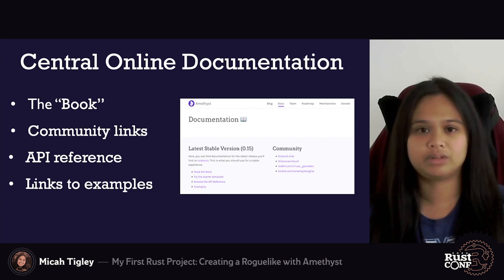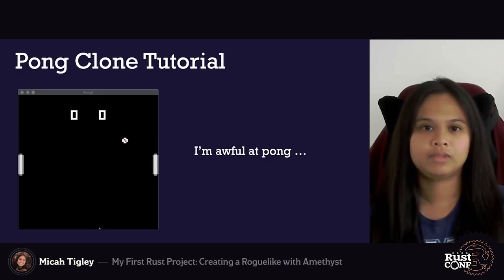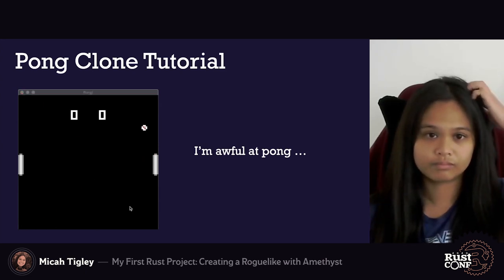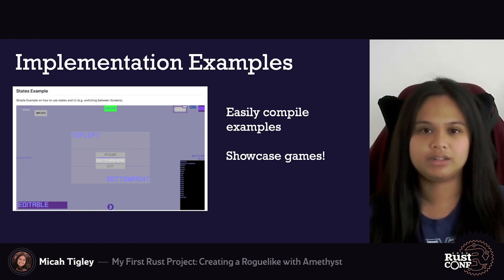I never really felt the resources they provided were scattered, which is a huge plus for me. Amethyst provides a book that entails not only how to use the engine but also talks about ECS, which is a topic I will discuss later. It also provides links to its communities, online API reference, and examples. The book also has a section where you can build a Pong clone using Amethyst — this was a really nice hands-on project to help understand the basics of using the engine. There were also many implementation examples showing what Amethyst can do, and these were readily compilable and easy to experiment with. Another nice thing is that there are a few games available on its blog that showcase the engine's features.